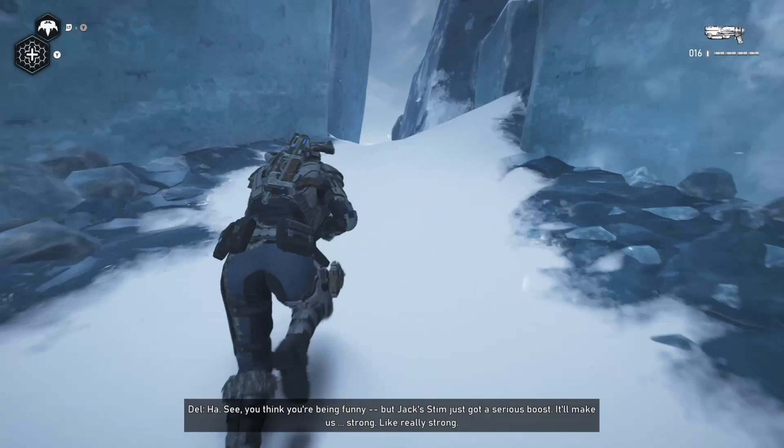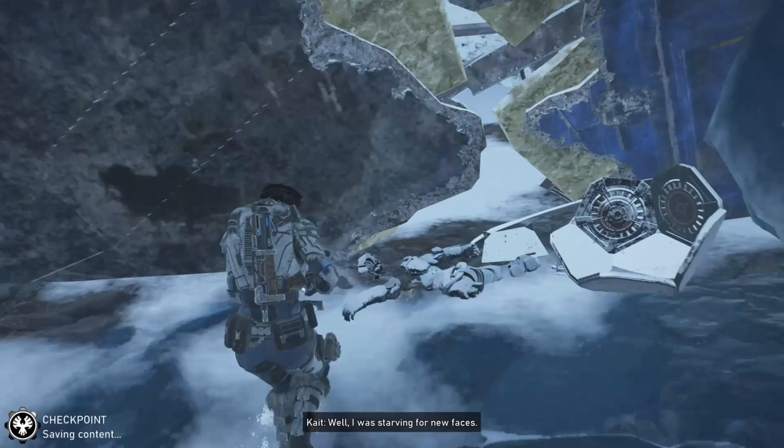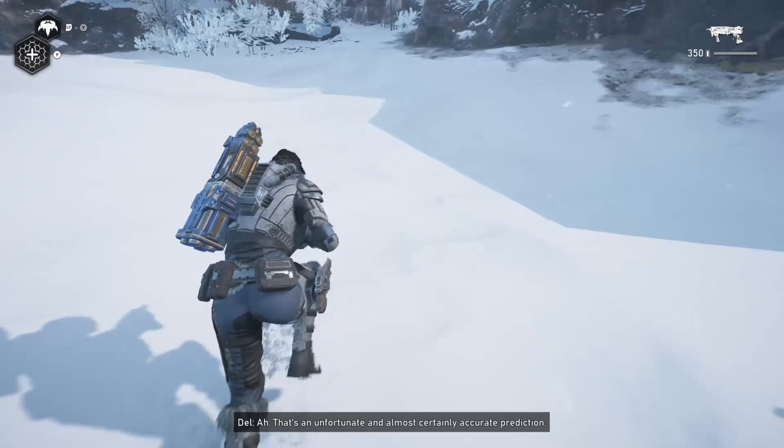Then once you've jumped down off the cliff, on the right hand side will be another component, finishing this area. Following up, we're going to head towards the north comm tower. When arriving at the northern comm tower, hug the wall to the right and go behind the two structures, where you'll find your next relic weapon.